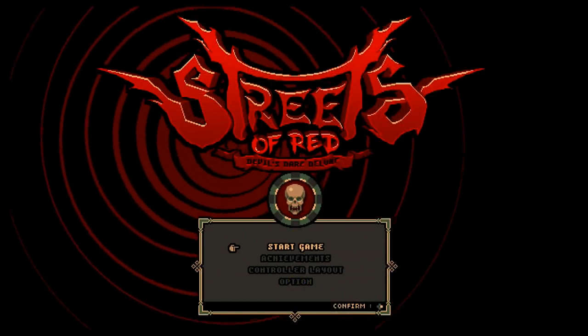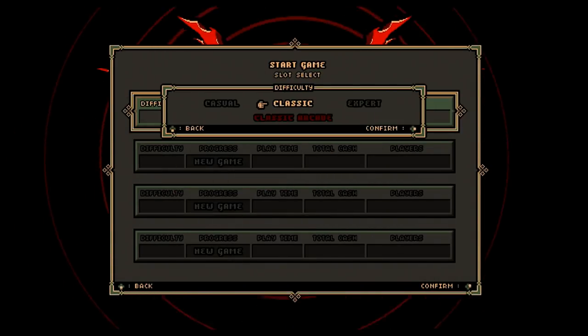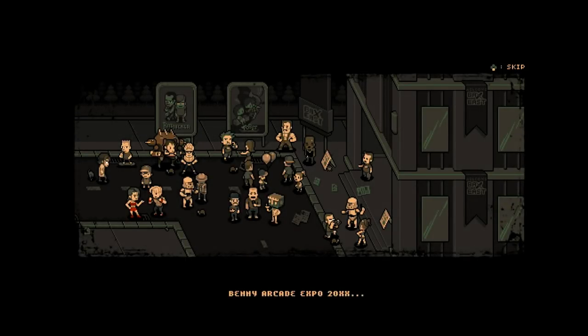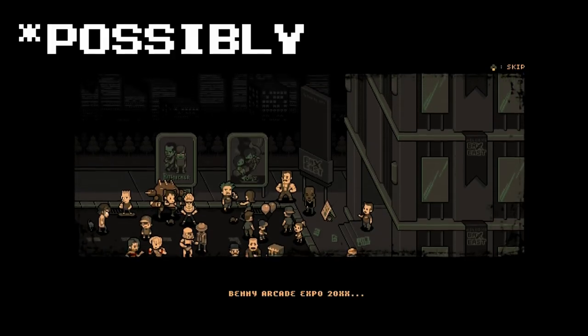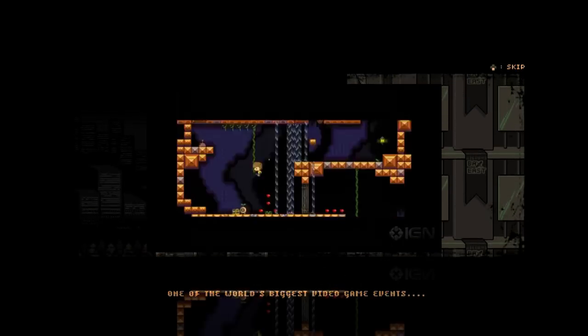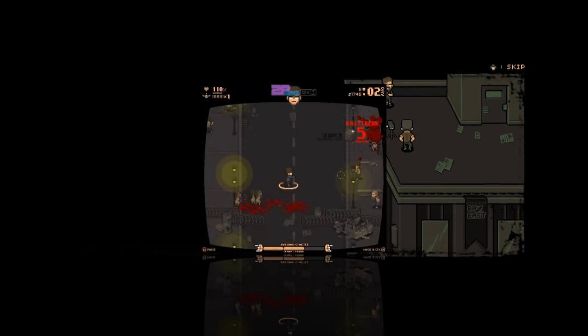So let's load it up. Developed by indie game studio Secret Base and released today, the 12th of April 2018, the title is initially available on PS4 and Switch, with other platforms to follow. Secret Base were previously responsible for Tobes Vertical Adventure, released on Steam in 2011, and the Flash game Bite Jacker.